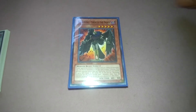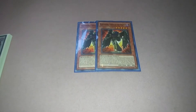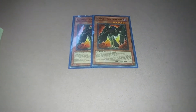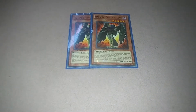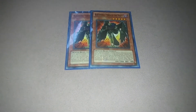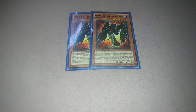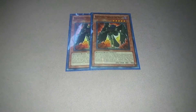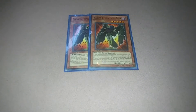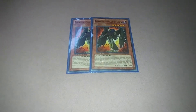So further ado, here we go. Sirocco can be normal summoned from the hand even though it's a level 5 monster, when you have no monsters and your opponent has monsters — think of it like Cyber Dragon except Cyber Dragon is special summoned. Sirocco's effect is it gains the equal attack of all face-up Black Wing monsters on the field, and you can switch this to a different Black Wing — that's the only Black Wing that would attack.